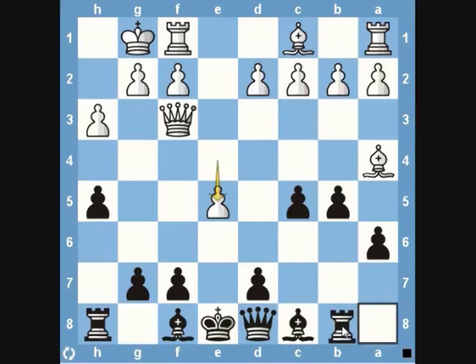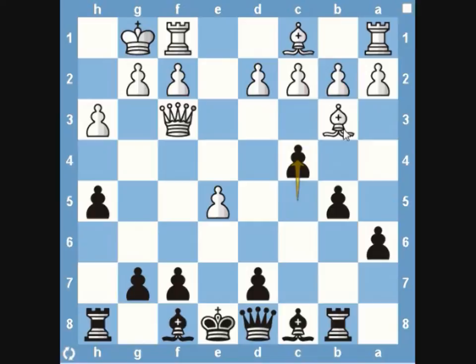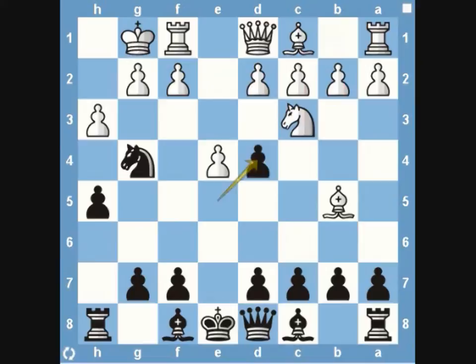If he takes on d4, we attack, and when he moves we simply take. If he recaptures with his queen — which he probably will, since capturing with the pawn leaves his kingside wide open — we start attacking his bishop, and the bishop gets trapped. He might try pawn to e5 to attack our rook, but as soon as we move the rook his bishop is still on the run and we've trapped it. Even if they don't fall for the trap, you can still have a decisive advantage.